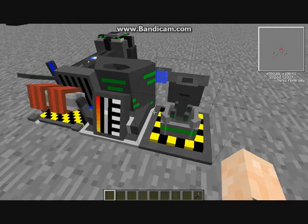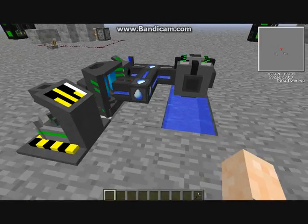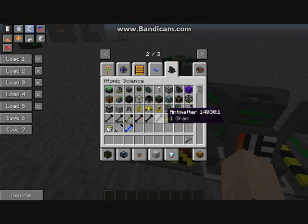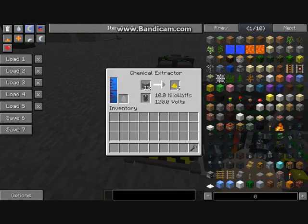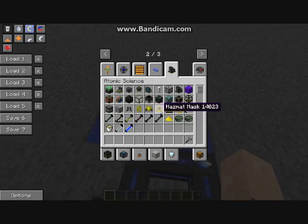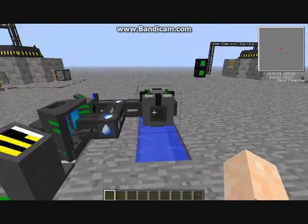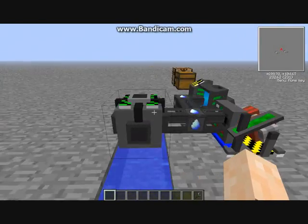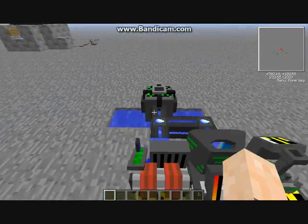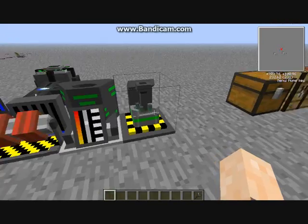So that's the full process. The nuclear boiler and chemical extractor both need water piped into them — you can use water cells and put them into the slot here, or use the pump and piping system from the Mekanism mod. I'm just using infinite water buckets for this. You can also hook up a small solar generator to power them.